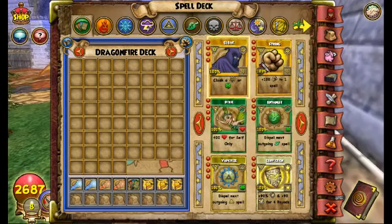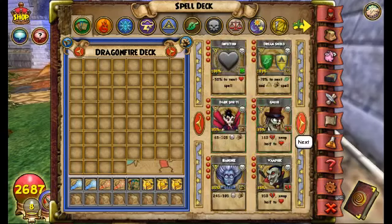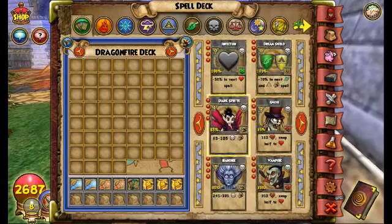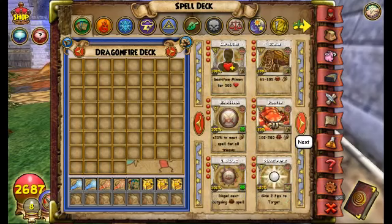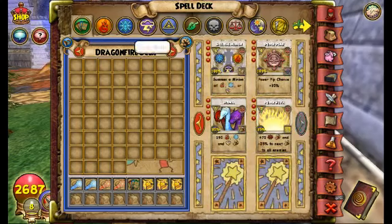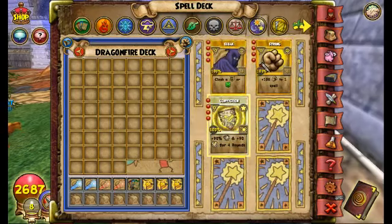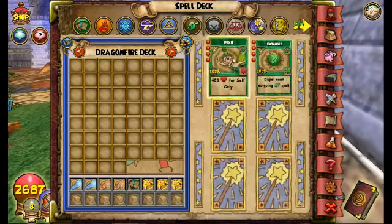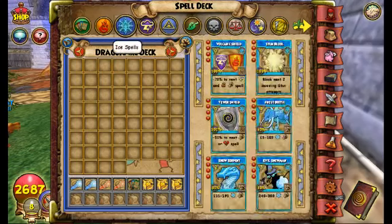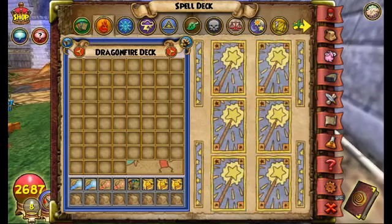This is what I trained: Cloak, Strong, Life Dispel, Myth Dispel, Conviction, and Infection. I'm training Death to Feint at the moment because I'll probably level up later. Also Tower Shield and Stunblock — that's it. So: Infection and Feint if you can, Life Dispel, Myth Dispel, nothing in Storm, Tower Shield, Stunblock, and nothing in Fire. You can get Fire off if you want to remove Tower Shield, but my strategy doesn't require it.